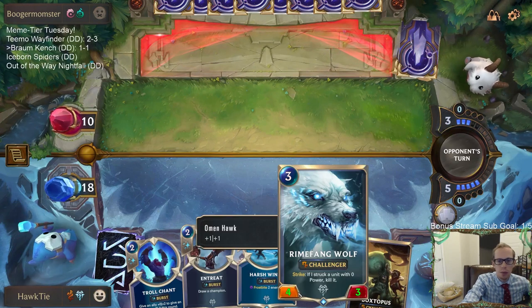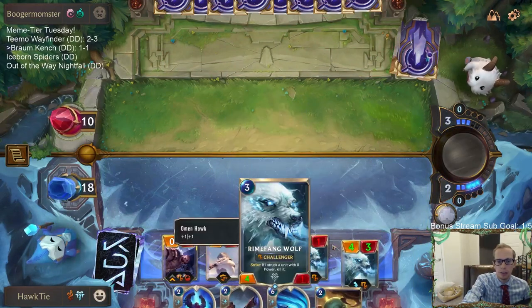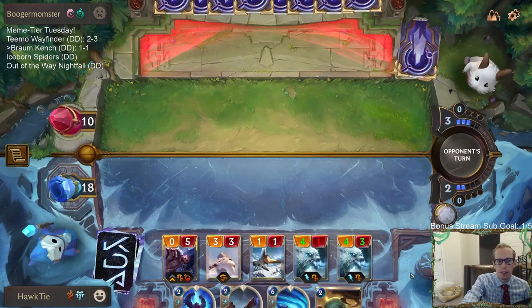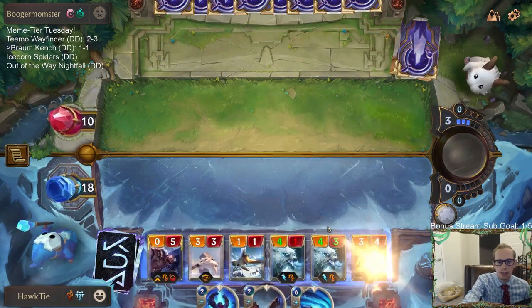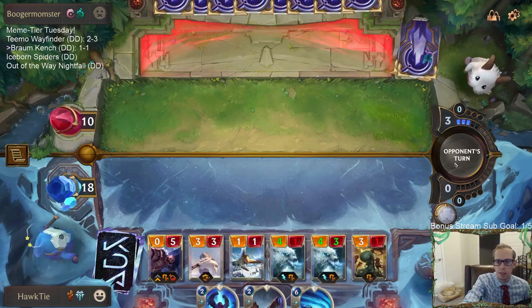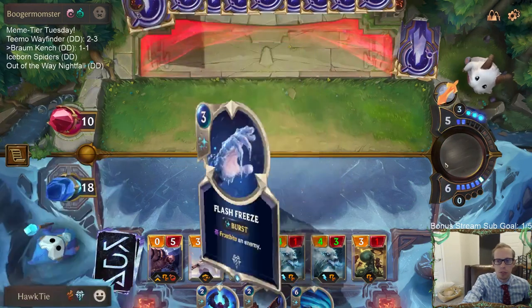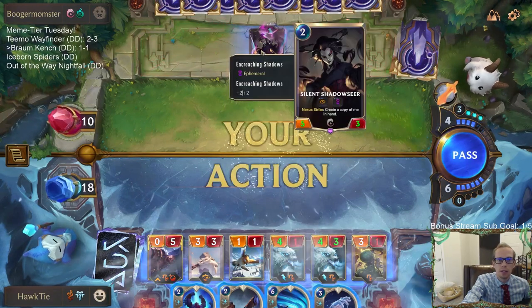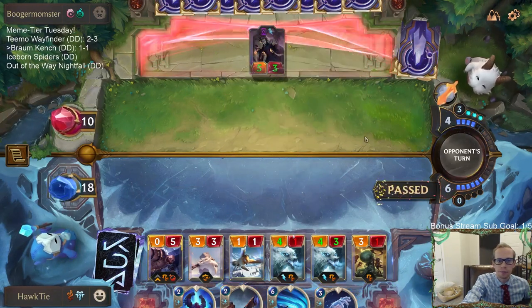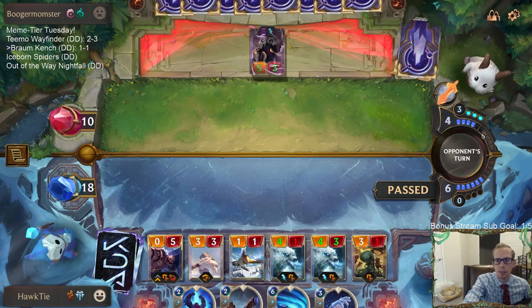Basically all we have to do is not die next turn and then attack with all these things. Harsh Winds next turn is good - I can kind of tap out besides Harsh Winds. I can't really imagine they're going to do 18 through Harsh Winds. They could have Greenglade Duos and the three-one Silent Shadow Seer, but they could only have three of those - that's six mana.